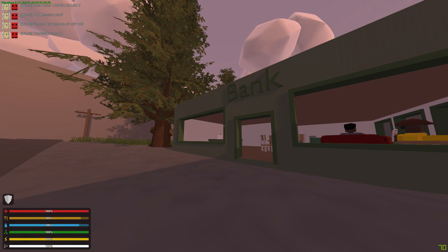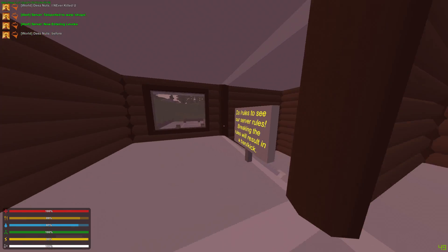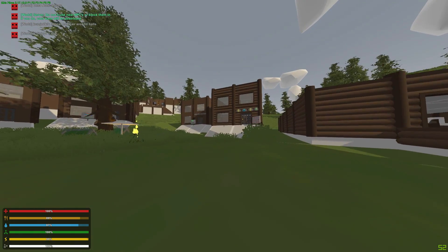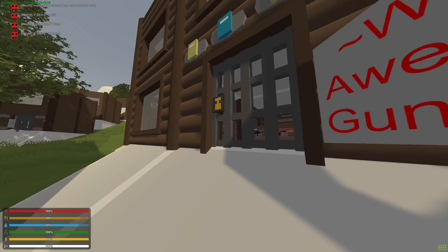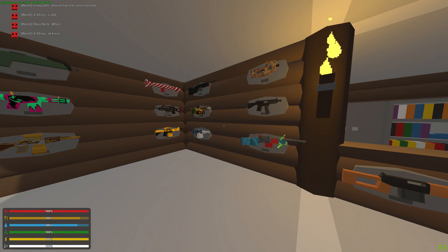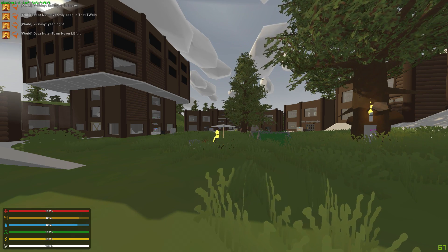Continue this process for a while until you get a decent number of Robocoins, since most of the server runs off them. Once you have some, go back to slash warp shops where you can purchase stuff from people and buy or sell your own items. Walk around and find player shops that are open — they all have signs outside. If no one's there, message them. You can go in, check their prices, and buy any guns or items they have.